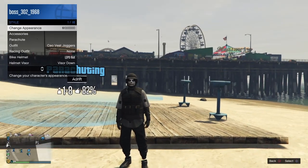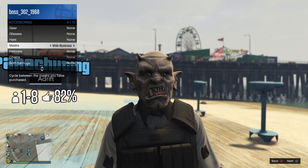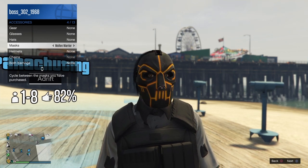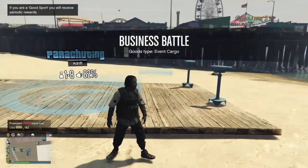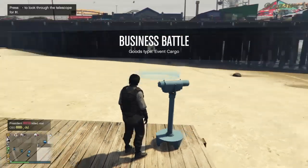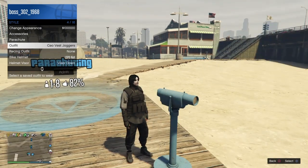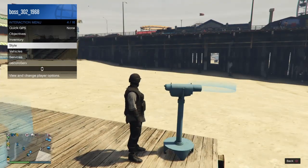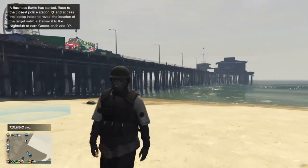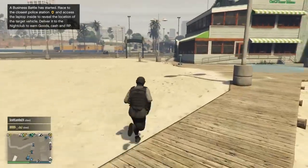Once you get near a telescope, go to accessories in the interaction menu and put on the mask you just bought. Then use the telescope by hitting round on d-pad — your character should stand there. Get the interaction menu, go to style, and click on the outfit you saved with the bulletproof helmet on. Walk away and you should have the mask on with the bulletproof helmet. Save the outfit and you're done.